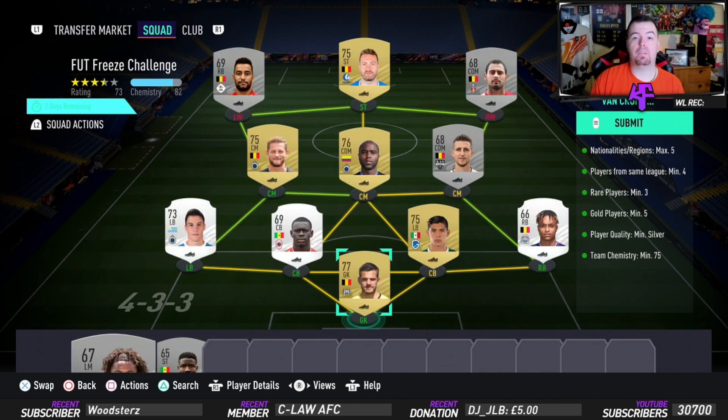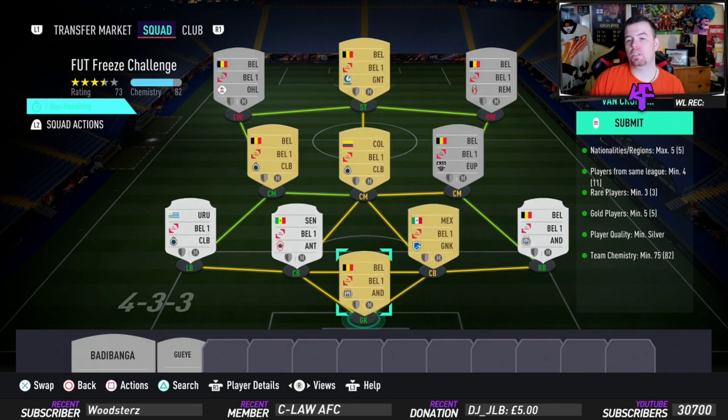Players from the same league, minimum of four — as you can see we've actually gone the whole same league, which is the Belgian league. Red players minimum of three — go for silvers because obviously they're cheaper than bronze or golds. Gold players you do need five, as you can see we have bang on five. Player quality is a minimum of silver, which is why you do need silver players, and team chemistry of 75 — we're on 82.